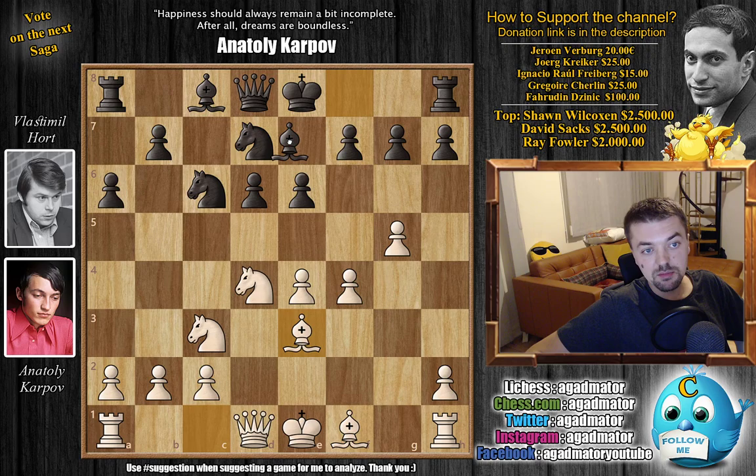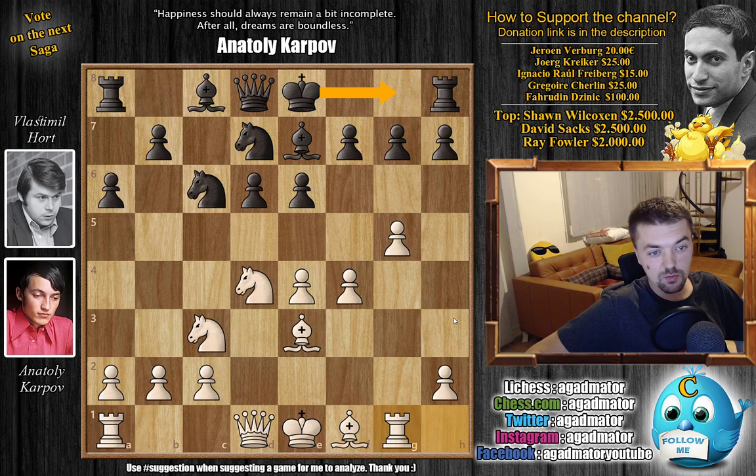Bishop to E3 — Karpov continues development — and Bishop to E7. Here, Rook to G1, saying that castling kingside would be a bit too mature. H4, H5 is coming, so not a problem for Karpov. Even though the engine will give you that it's okay to castle here, in those days in the pre-engine era, no one was this brave.